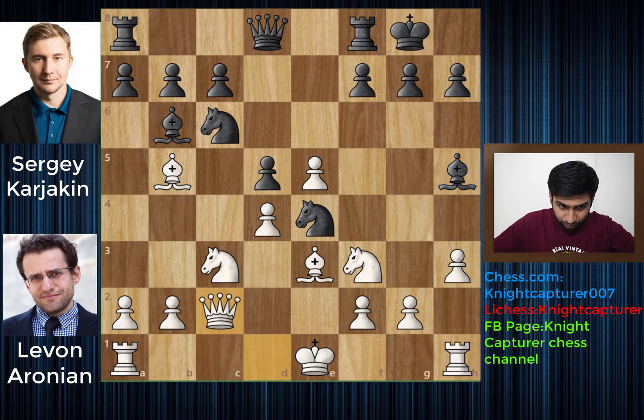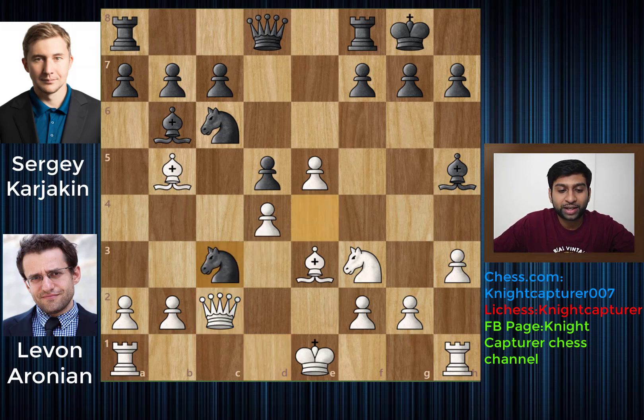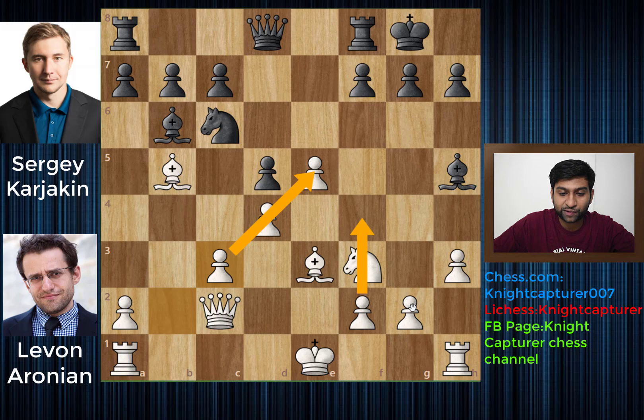Now we have Queen to c2, putting the Queen on a nice diagonal and putting some pressure on the backward h7 pawn. Once this Bishop retreats, it's going to have wonderful pressure. Right now this Knight is attacked twice — you have this Knight attacking, and the Queen also attacking. So Black is left with no choice but to capture the Knight. You have Knight takes c3, and you get b pawn takes c3, and now you have a nice chain of pawns.